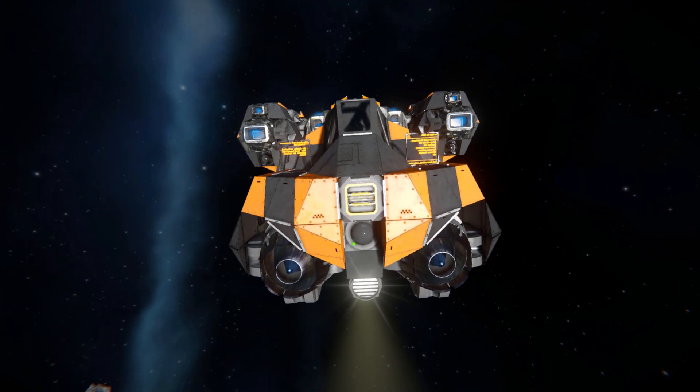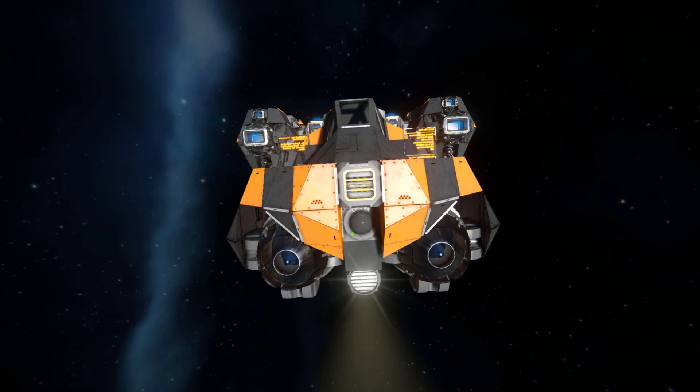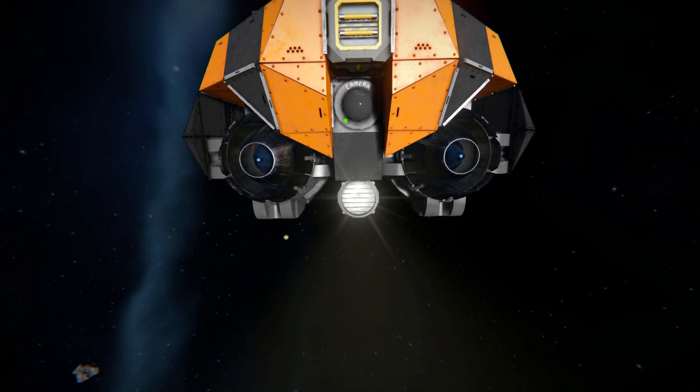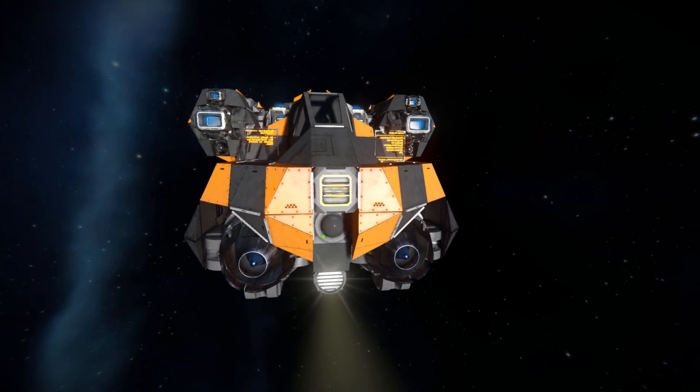Just below at the very front we've got a cargo container which acts as a small access point when landed, to load things into the ship such as ammunition. Just below the cargo container we've got a camera to help aim forwards, and right below that a spotlight to light up the darkness. On the left and right of that, two large atmospheric thrusters to help out while on a planet.